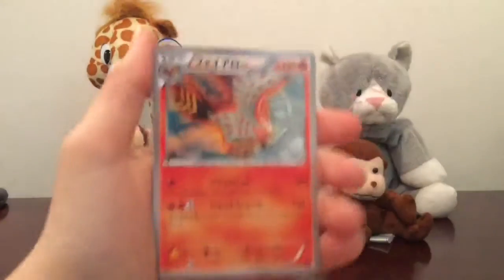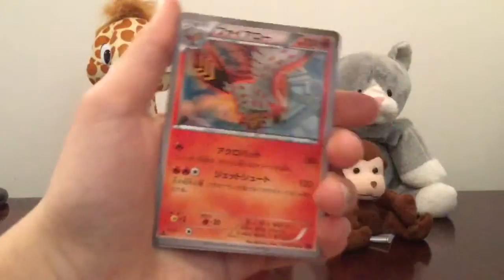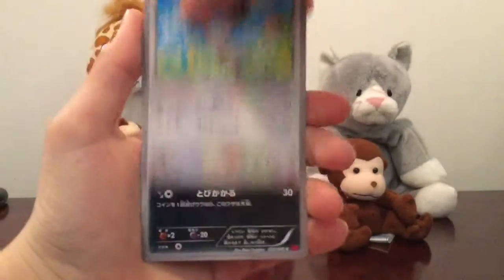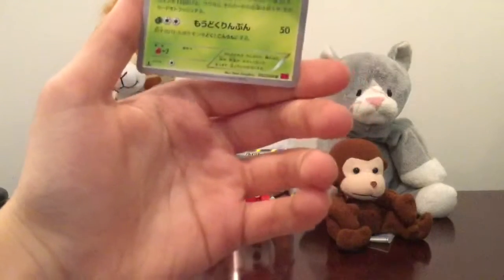So we got a Talonflame — no, not Talonflame, what is his name? Maybe that is Talonflame. We got a Bulldore, a Combee, got a Poochyena.